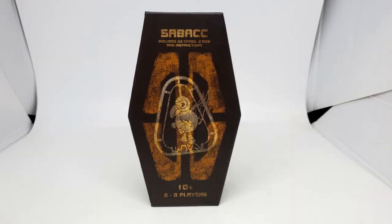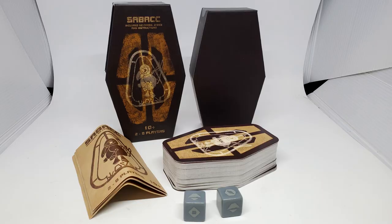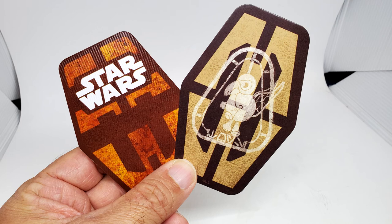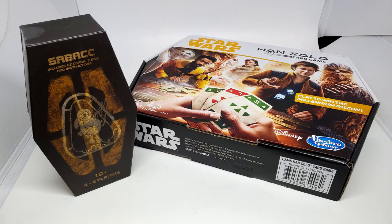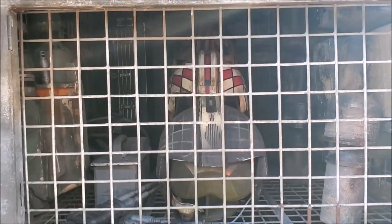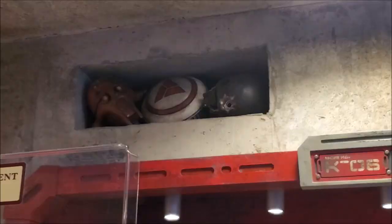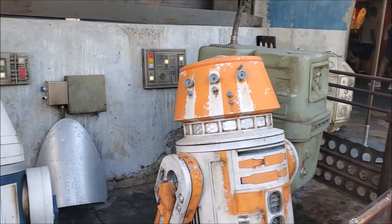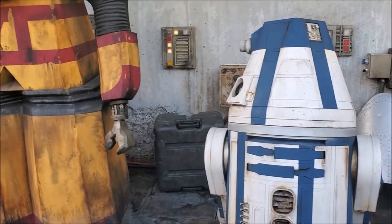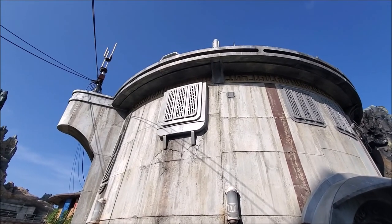For me, the positives for the Black Spire Sabacc are: I like the back design better, I like the height of the cards, I like the originalness of them — they look more Star Wars-y. Negatives: I like the dice from the board game better, so I might swap out the dice since they're a little more defined. The nice thing about having both sets is I can mix and match, and if my kids still want to play with the chips, they still can. That's my quick review of the Sabacc game from the Toydarian Toymaker, located in Black Spire Marketplace, Galaxy's Edge, Walt Disney World. I'll be posting more Galaxy's Edge videos shortly. May the Force be with you — see you guys next time!